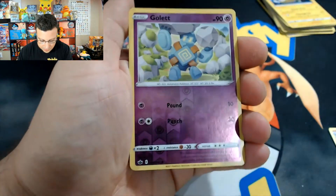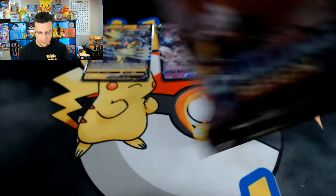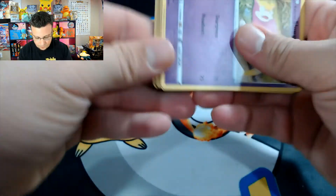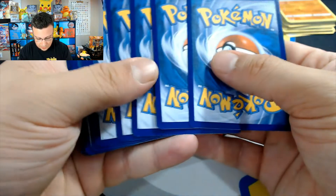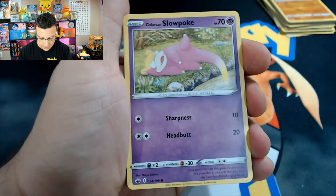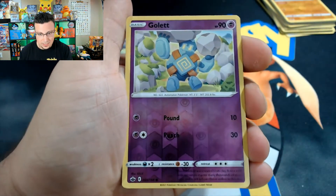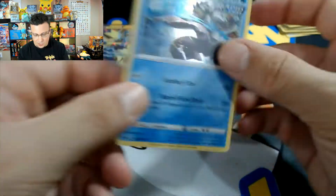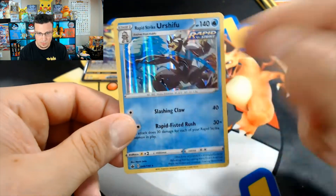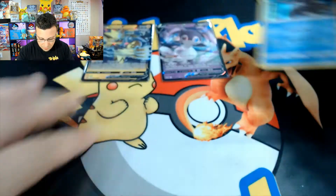It's very hard to pull something from Chilling Reign. Golduck and Pikachu — non-holo. So the hunt still continues. Next pack: Water Energy, Crabominable, Spiral Energy, Combee, Slowpoke, Weedle, Clobbopus, Marill, Roserade, Golduck again for the reverse, and Rapid Strike Urshifu — very nice looking holographic with that stripe ripping through the middle. We'll sleeve up our holos.